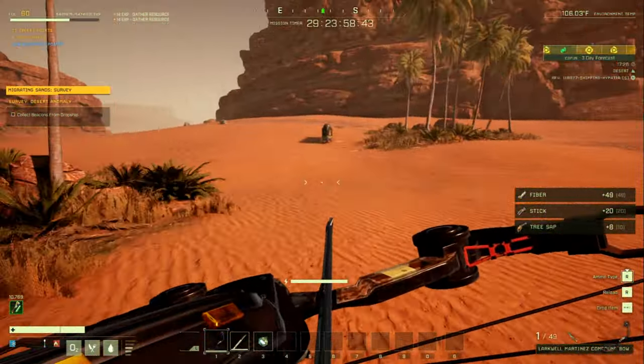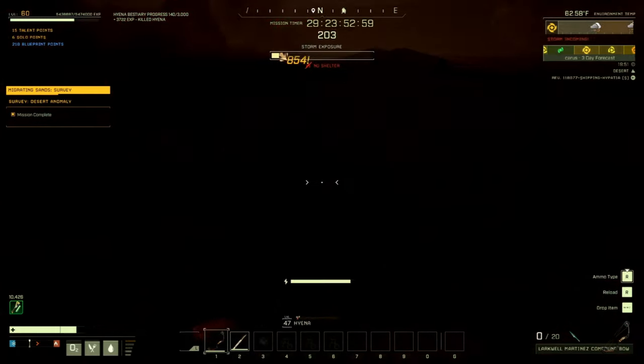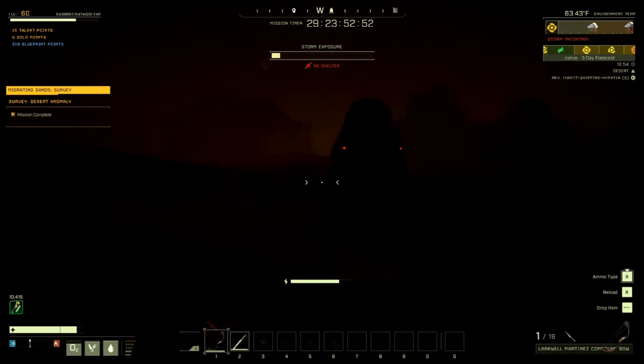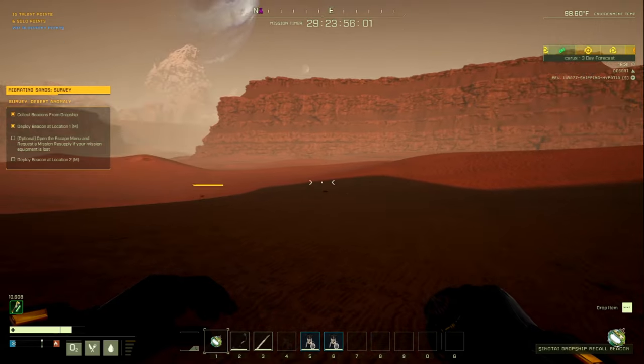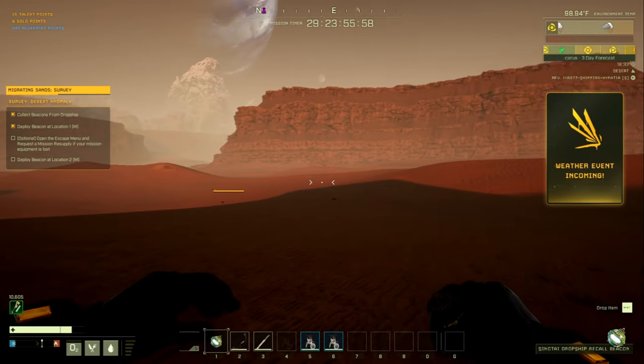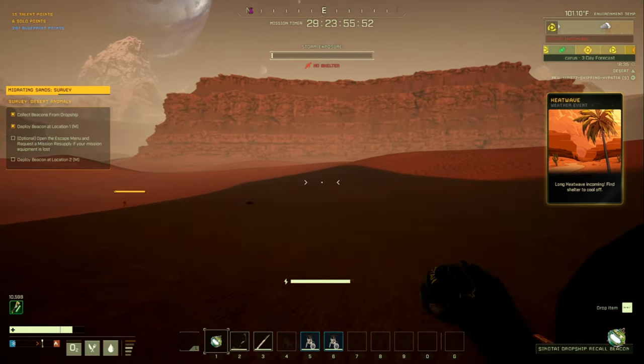We got a medium sand storm — that is the absolute worst storm to get caught in, and it's towards the end of the mission. You can see we get 400 Ren and 200 Exotics, and it's only been about eight minutes. We're going to head back to our dropship and upload. If at any point you get stuck in a storm — medium sand or light sand — you'll want to shelter in your dropship. Heat waves are not that bad.